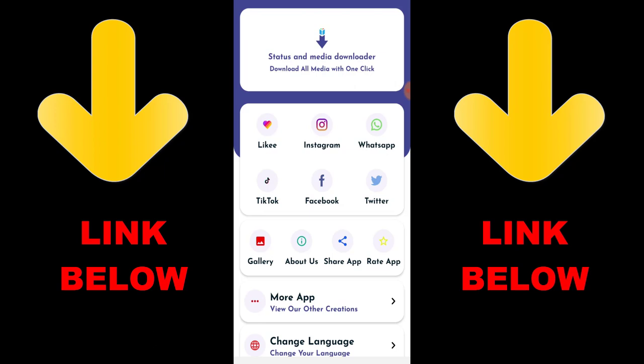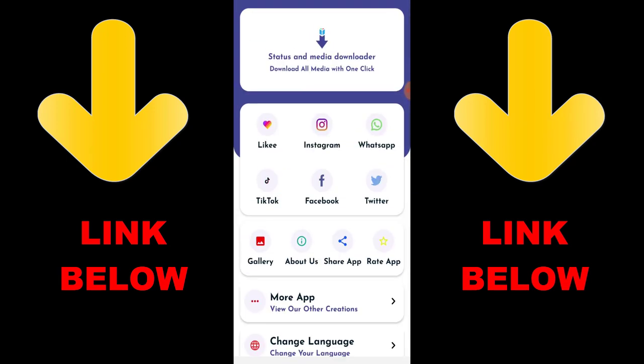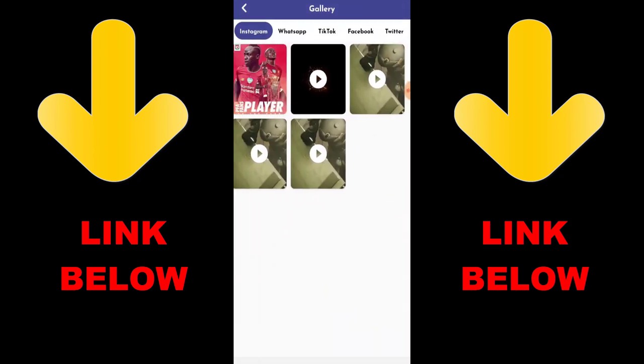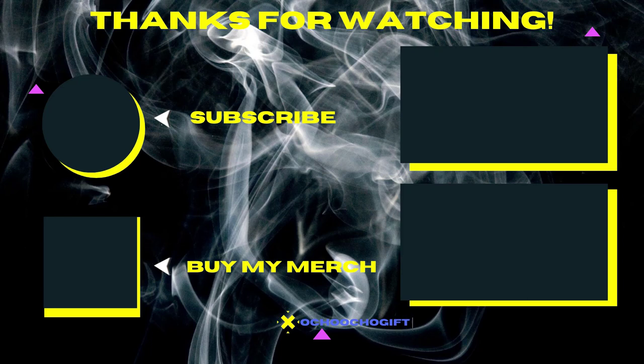Check out this trending app called Status and Media Downloader — download all media with one click. You can download any videos or pictures from WhatsApp Status, Instagram, TikTok, Facebook, and Twitter all in one click. Just download the app, copy the link of what you want to download, paste it in the app, and download it. Check out the link in the description below to get the app.